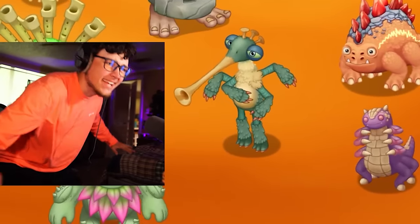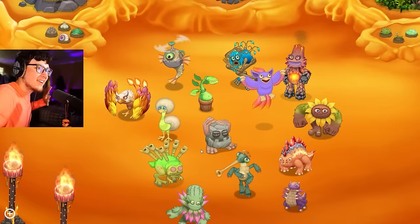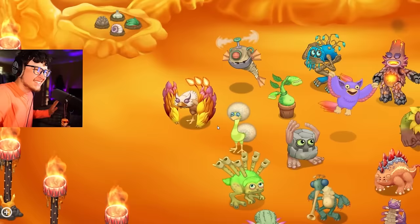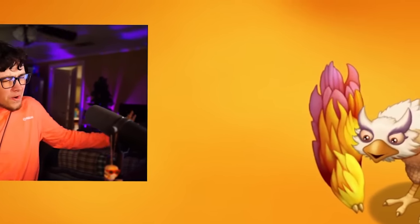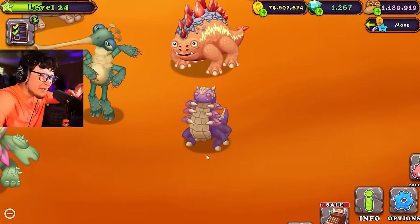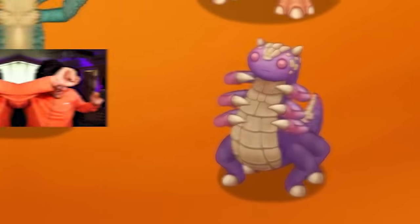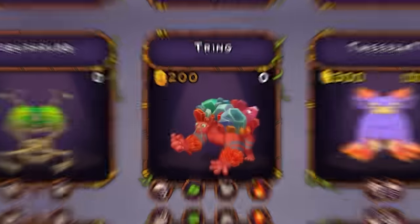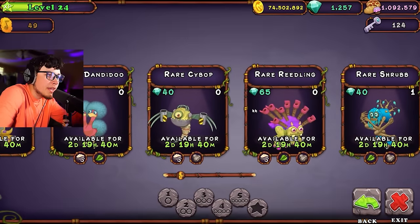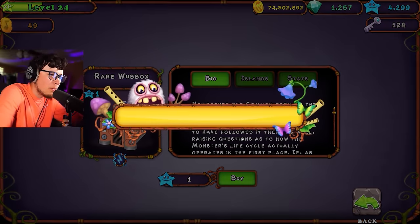Oh, he's like an electronic DJ. Here we go. Sorry guys, I'm just admiring all of our monsters right now. So wait, who do we have left? We have Tring, and then that's our last monster. And then we have our Wubbix. Do we have our rare Wubbix? Okay, we do. You know what, I'm gonna go ahead and get the rare Wubbix. Why not? Oh, two days? Oh my gosh. These guys are emptying my pockets right now. But I don't even care, I'm not even hesitating.